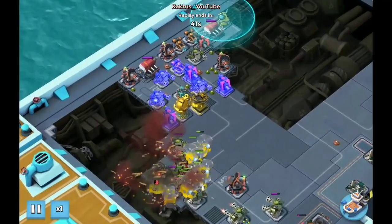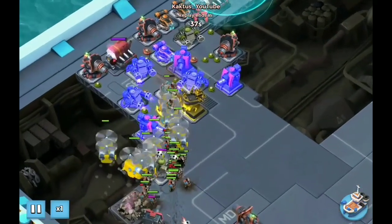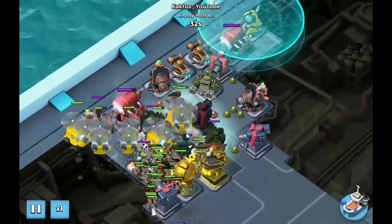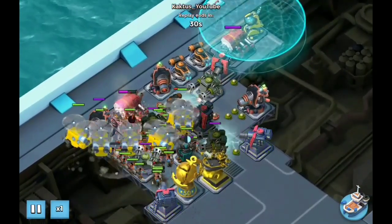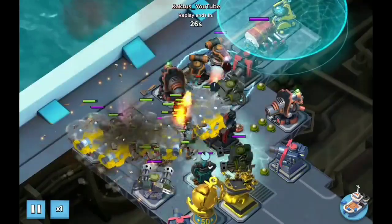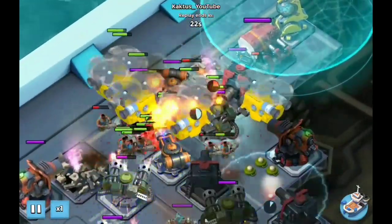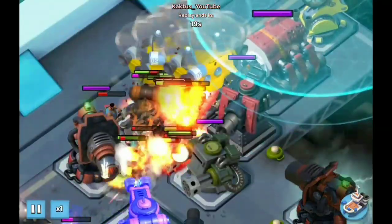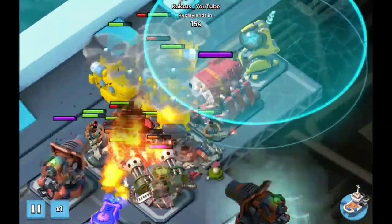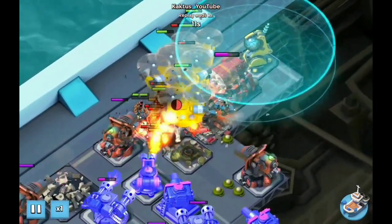Then the one at the top. Another flare because one heavy chopper went down, so the heavies also attack the engine room. Then I flared the flamethrower area and flared where the flamethrower was. The heavies walk there and take out that engine room under the sky shield pretty fast still. And some critters there.